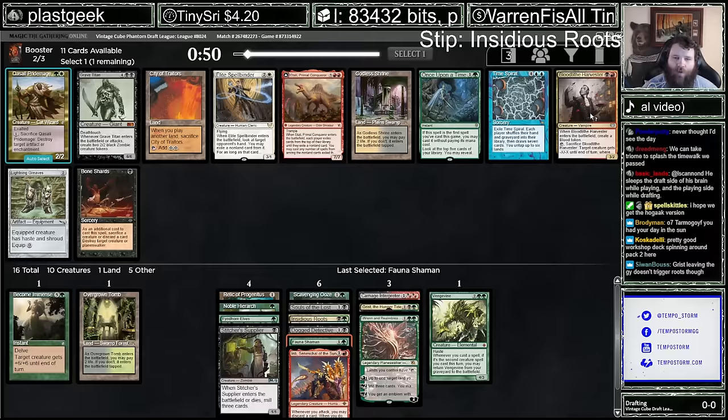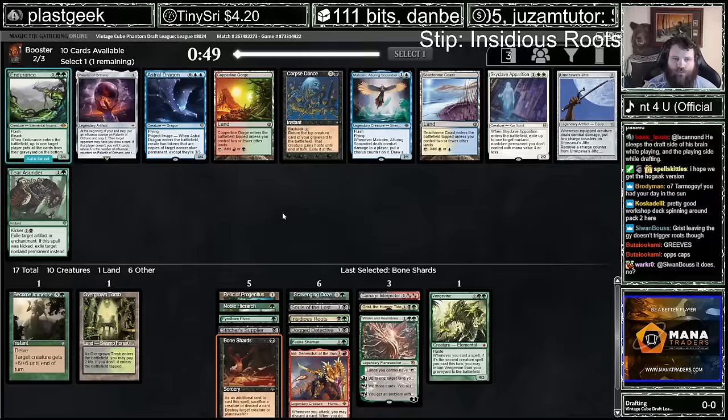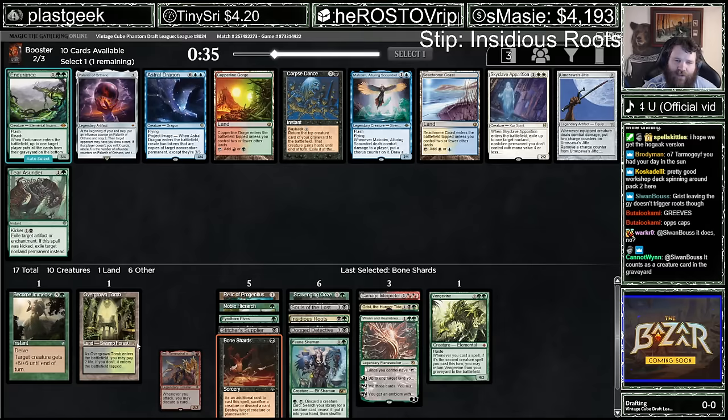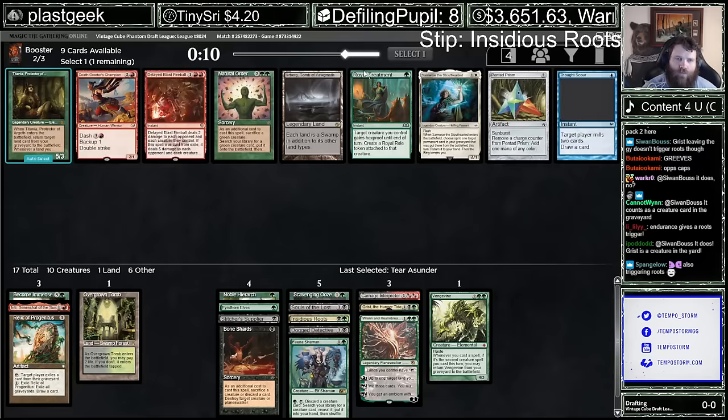Blood Tithe would be another discard outlet. I kind of like Bone Shards — it's another way to sack the Supplier too, so it's not just a discard outlet, it works in multiple ways here. Endurance is a free critter, not the worst. I'm thinking about Copperline Gorge for Inti — I don't know how serious I am about this Inti, it's a little random. Corpse Dance triggers Roots, but it's just the one time.